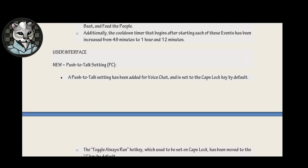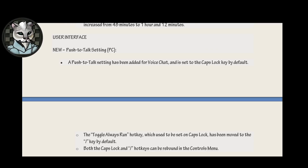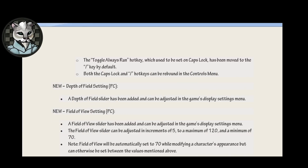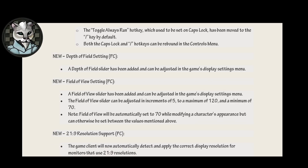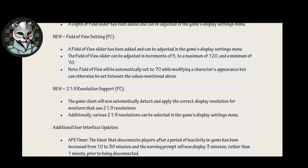User interface. New push to talk setting PC: a push to talk setting has been added for voice chat and is set to the caps lock key by default. The toggle always run hotkey, which used to be set on caps lock, has been moved to the forward slash key by default. Both caps lock and the forward slash hotkeys can be rebound in the controls menu. I didn't actually check that, I should have. New depth of field setting PC: a depth of field slider has been added and can be adjusted in the game's display settings menu. New field of view setting PC — the thing it should have shipped with. A field of view slider has been added and can be adjusted in the game's display settings menu. The field of view slider can be adjusted in increments of 5 to a maximum of 120, and a minimum of 70 for those of you who enjoy that truly claustrophobic feel.